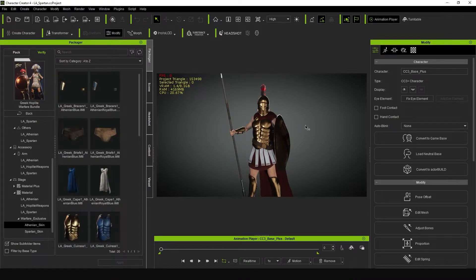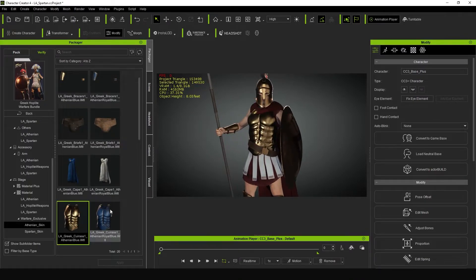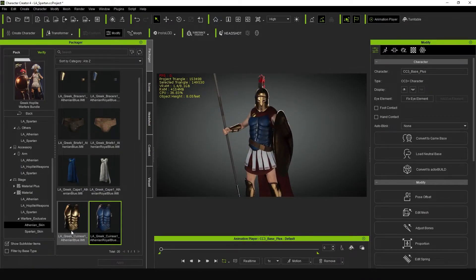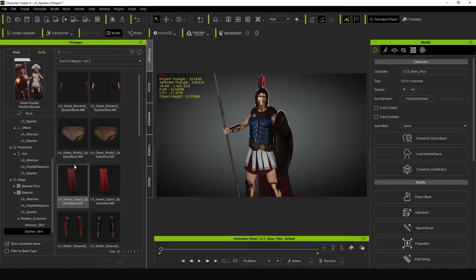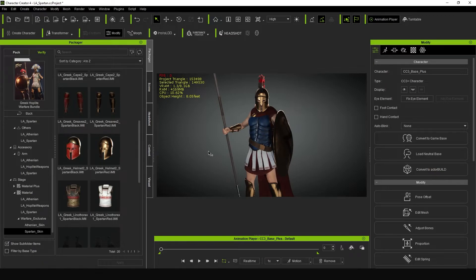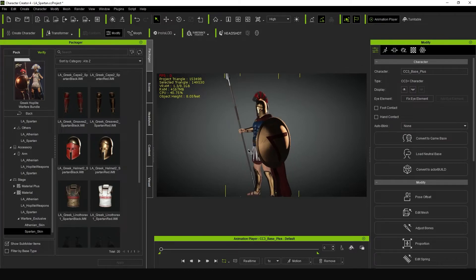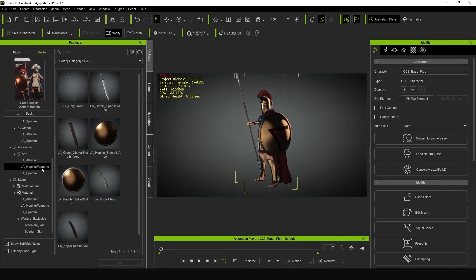Just so you're aware, the Athenian skin is meant to be utilized with the Spartan armor — the idea being that you can get that golden look that was seen with the Athenians, or even the blue look. The whole idea is that you can mix and match to bring a whole bunch of extra variety to your characters. Similarly, the Spartan skin is meant to be used with the Athenian pack, again meant to mix and match to help give more variety to your Spartan characters and build up that armory.